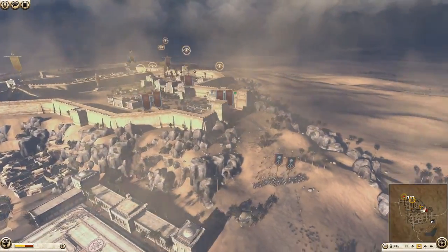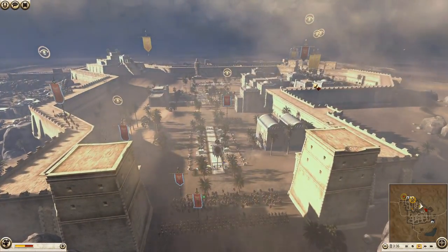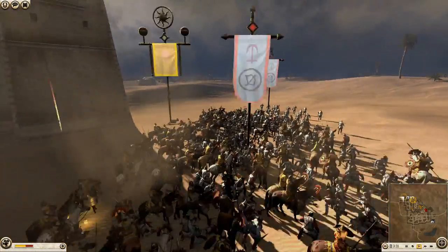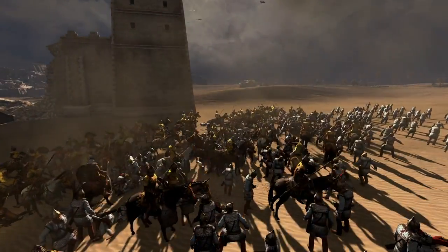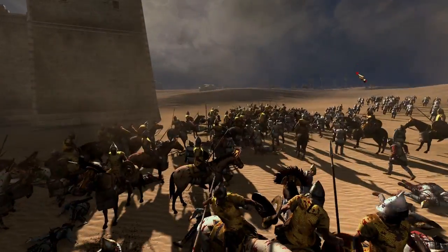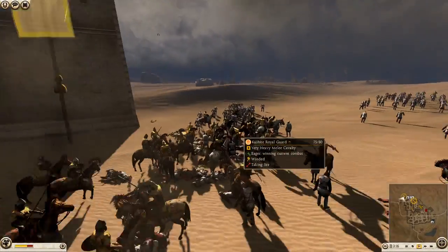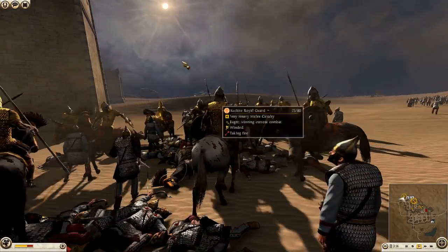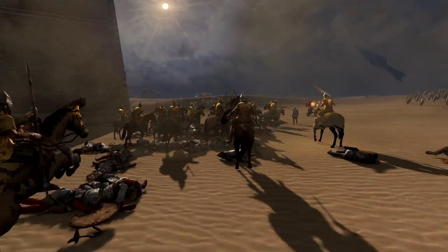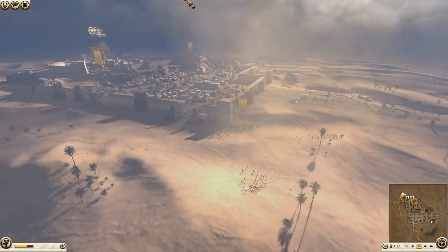More Navataean axe warriors setting up — I would just keep your men inside the walls at this point, put them just behind. We've got Kush's general just riding down the Seleucids — not a bad idea. The Seleucids are still being chopped down. You can see the sun at the top of the screen — it's still sunny even through the sandstorm. Like I said, it's always sunny in the desert.